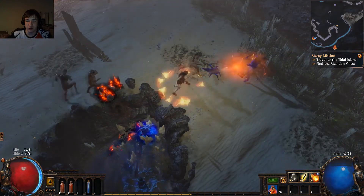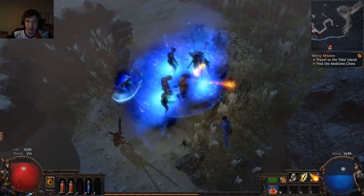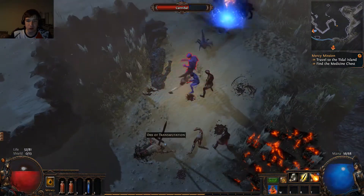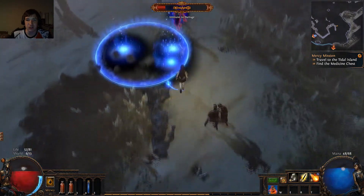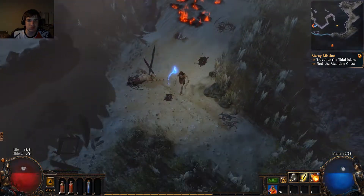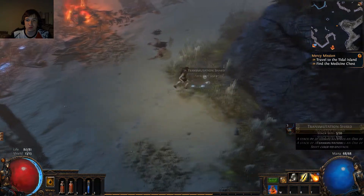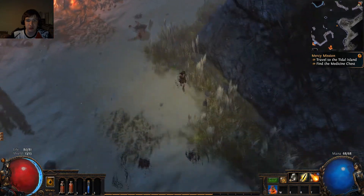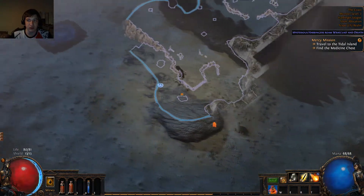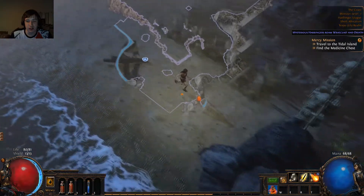It looks like we ran into a Harbinger. From what I've seen, these monsters spawn and they're linked to the Harbinger's health, and he'll continue summoning until we've worn down his health. Transmutation orb. We found both a way to Tidal Island, hopefully, as well as the waypoint.